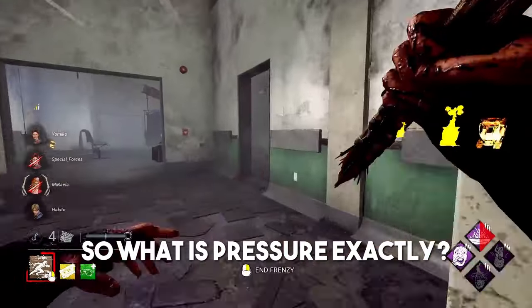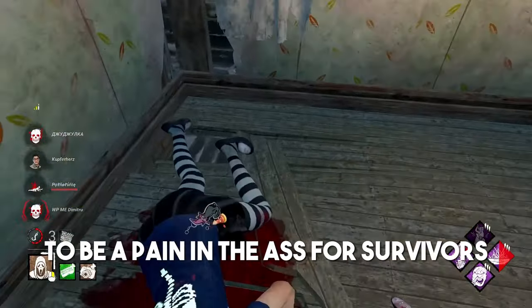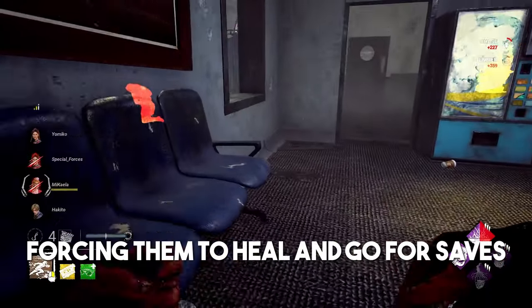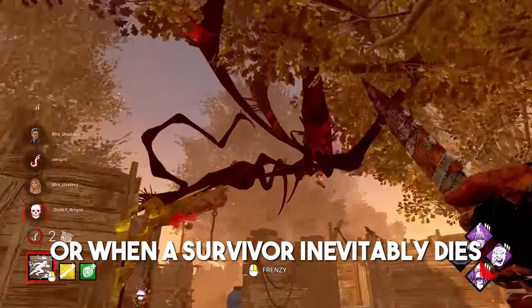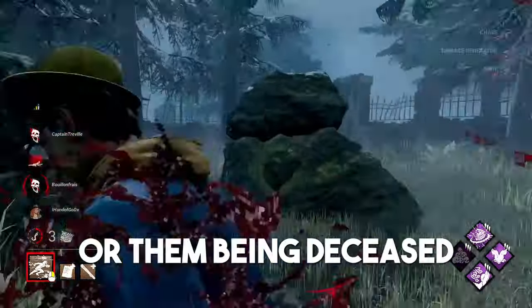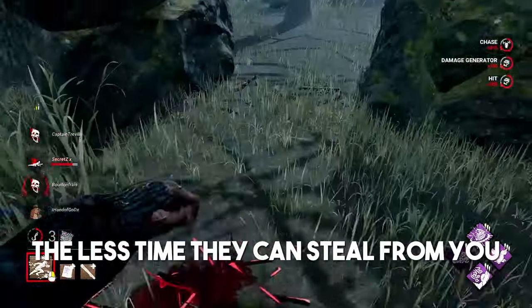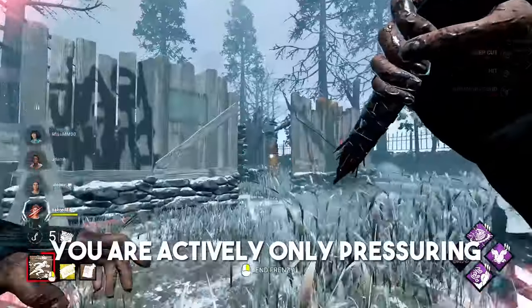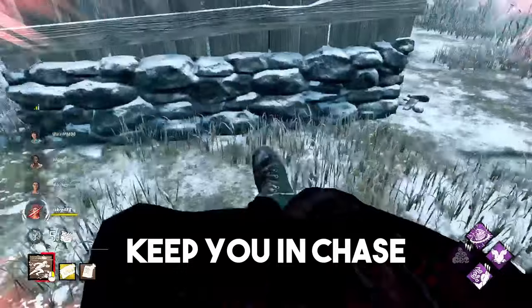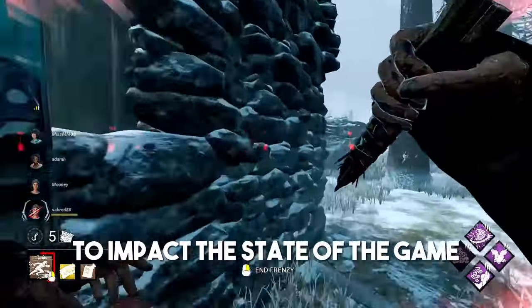There are four survivors who all equally deserve your attention, and neglecting the rest of the team by over-committing to a single player will often lead to giving up way more pressure than you need to. So what is pressure exactly? Pressure is essentially everything you can do to be a pain in the ass for survivors: regressing gens, harassing multiple players at once, forcing them to heal and go for saves, or when a survivor inevitably dies. The less survivors available to do objectives — either through you being distracting or them being deceased — the less time they can steal from you. Whilst you're in chase, you are actively only pressuring a single survivor, meaning that if that survivor can keep you in chase, you aren't really doing a whole lot to impact the state of the game.